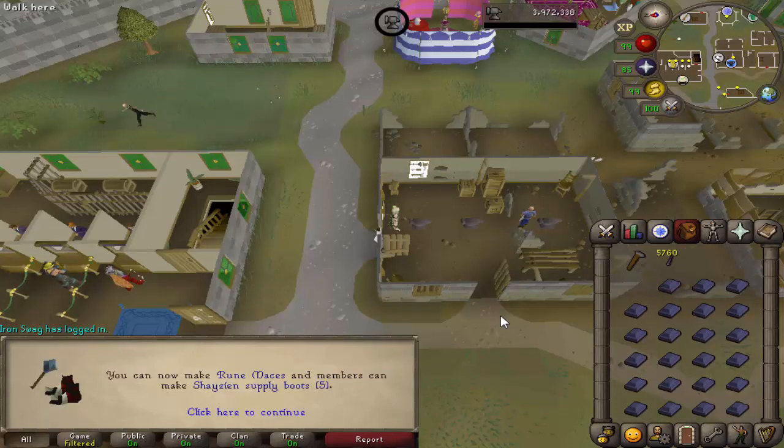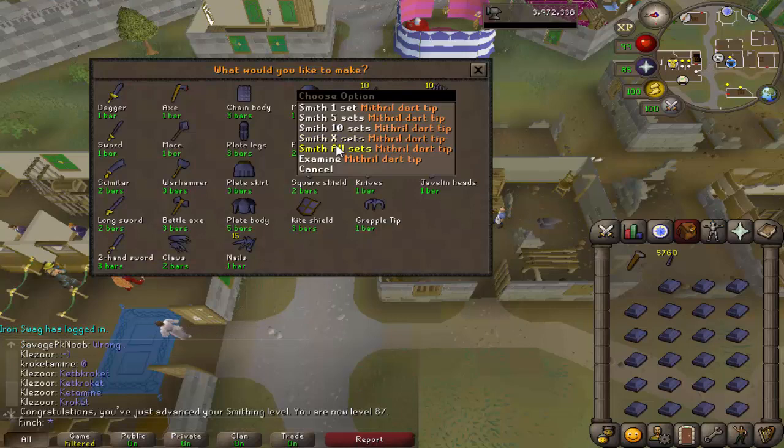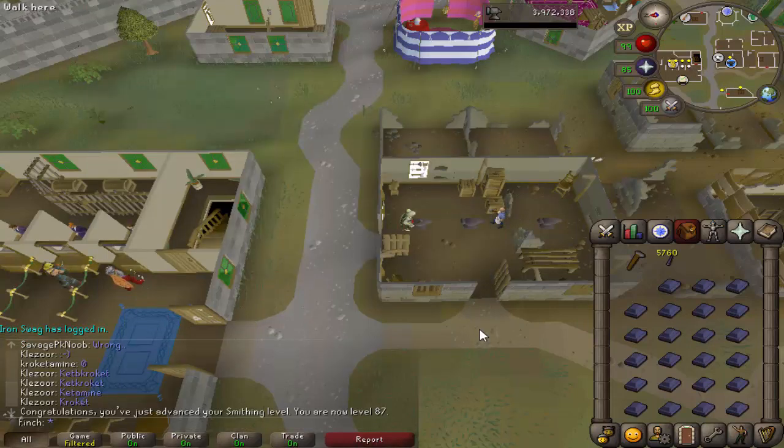Coming in with 87 smithing, I'm still looking to get 89 fairly soon. I pretty much have all of the materials banked, so I'm just smithing mithril and adamant bars that I made at the blast furnace. I still need to make about 13,000 gold bars, which won't take too long, and then I'll be able to make rune darts, which will be very helpful for raids and other PVM.